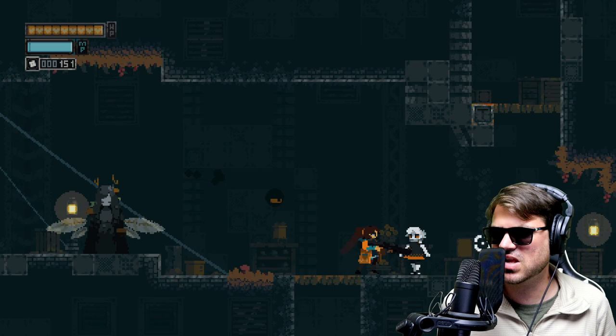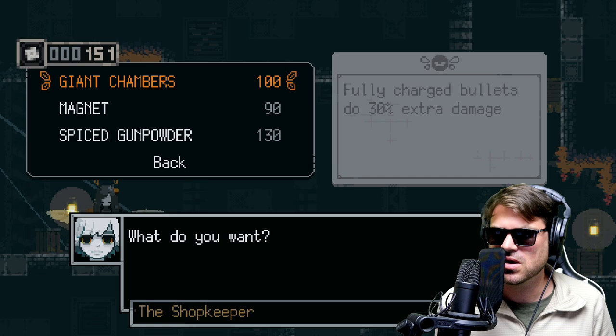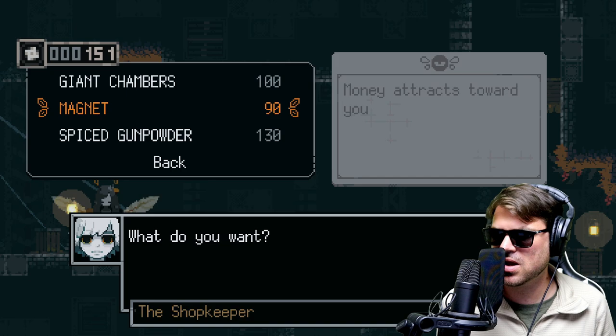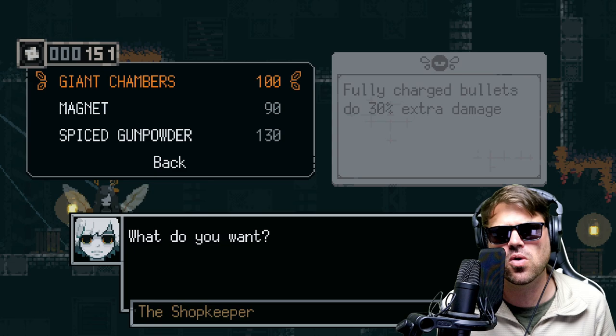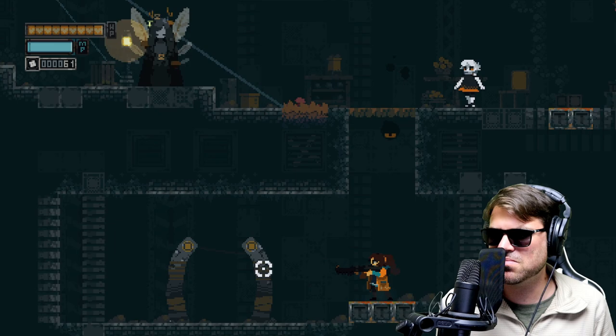There we go — little save spot. Welcome to my store. See, this is what I'm telling you — you got to save up all that money. The seer is just up ahead. So we've got 150 spice gun batter, longer bullet range, money attracts towards you, giant chamber with fully charged bullets at 30% damage — that's huge. But for now I'm a big fan of the magnet so that we can earn more money, because otherwise the money runs away. Let's put on the magnet.